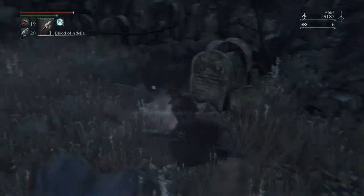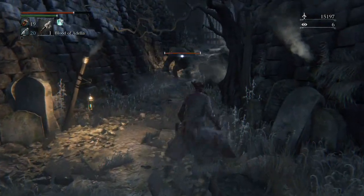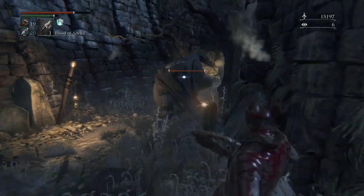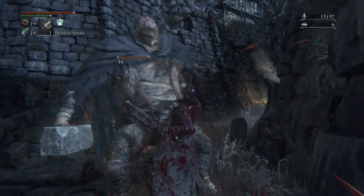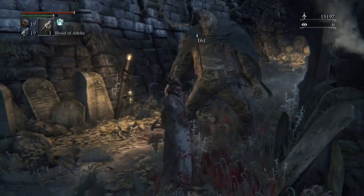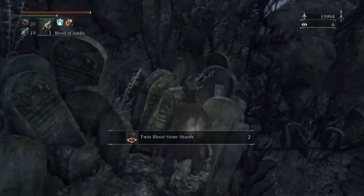These enemies are really squishy and their attacks are pretty easy to dodge. However, the ones with the hammer hit ridiculously hard and they have a shove attack as well. If you get your back to a drop, be careful — there is one enemy in the level whose entire purpose is to knock you off the roof to your death.